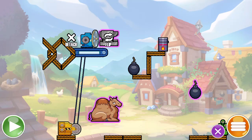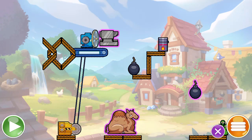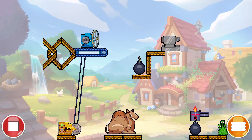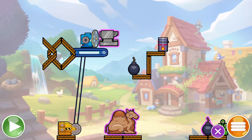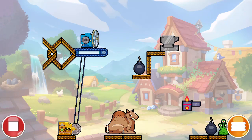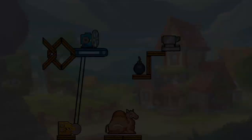Contraptions 3 boasts a wide array of gadgets, each with its own unique interaction and functionality. Igniting, touching, pushing, or pulling these gadgets can set off a series of events that culminate in solving a puzzle. Players must think creatively to interconnect these gadgets, crafting complex and often hilarious setups to achieve their objectives.